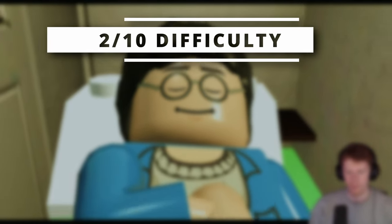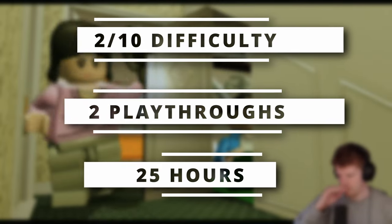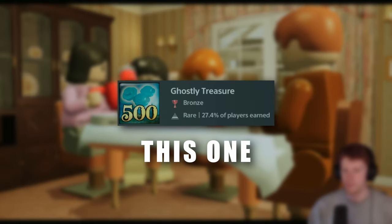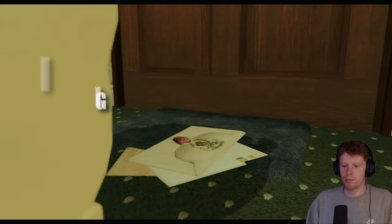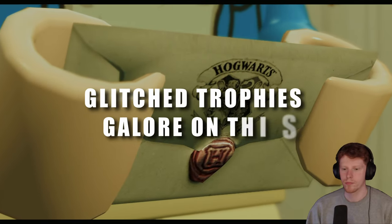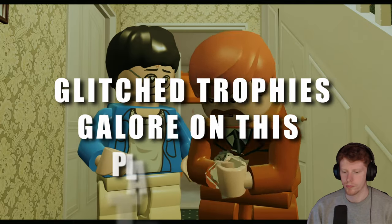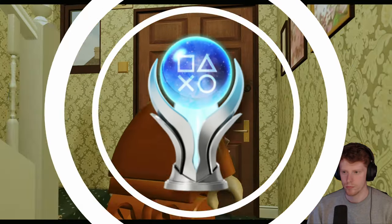PSN Profiles has it rated a 2 out of 10 for difficulty. We're going to have to do 2 playthroughs. It's going to take about 25 hours. There's one missable trophy that we're going to have to keep our eyes on, and unfortunately the guide says there is a possibility that some of the trophies can glitch. There seems to be a lot of issues with the collectible trophies. Hopefully we don't have any issues and we can actually pull off that shiny Platinum.